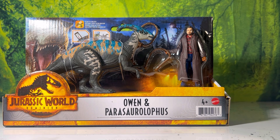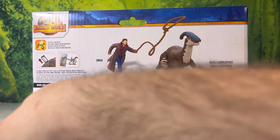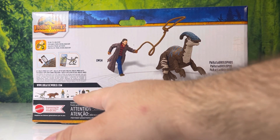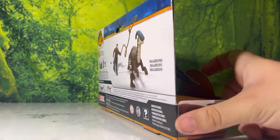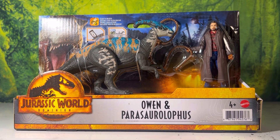What we get here is the baby para, the rope to lasso it, and a brand new Owen. Packaging-wise it's the same as others — we still have the maze, some creature I'm not sure of, Beta, Ian Malcolm, three locusts, and a new raptor. Nothing too crazy, just more characters we've needed, with some bonus dinosaurs that are probably less than stellar since most of them are repacks.